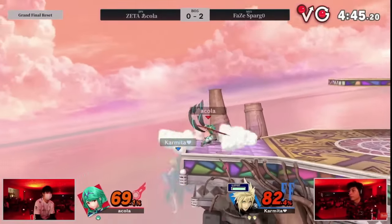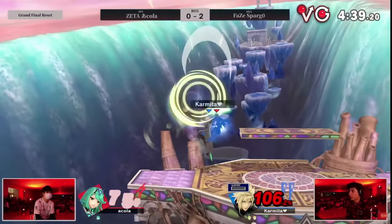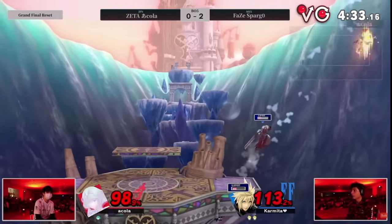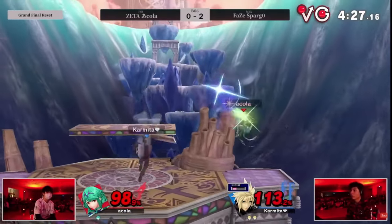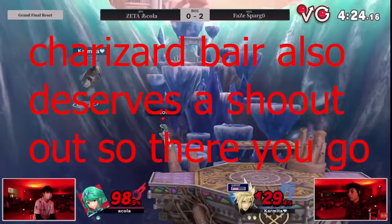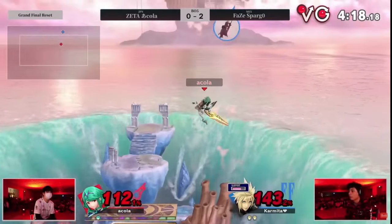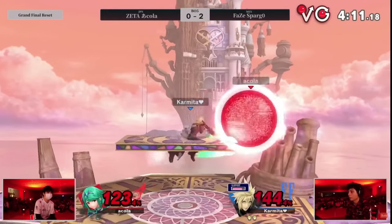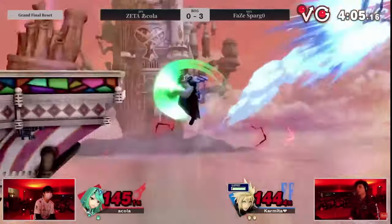Moving on to back airs — the best back air in the game goes to Cloud. This move is honestly better than half of the cast and is one of the big reasons Cloud is such a strong character. The frame data is solid, it has a massive hitbox, it kills, it chunks your shield, and it's an amazing edge-guarding tool. Honorable mentions go to Donkey Kong back air, Palutena back air, Pikachu, and Game & Watch.